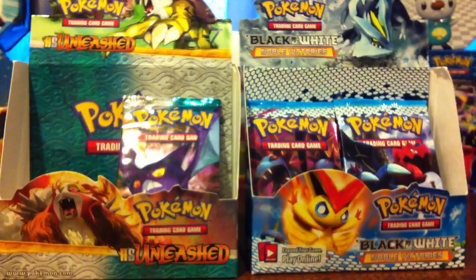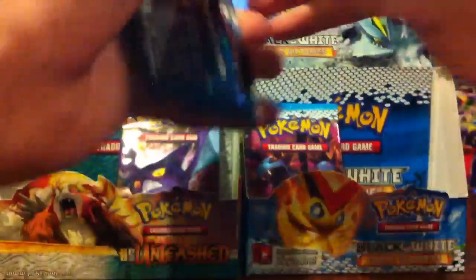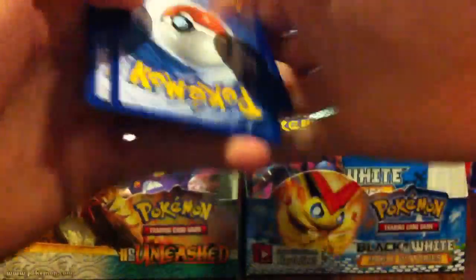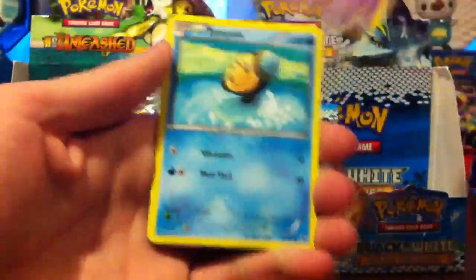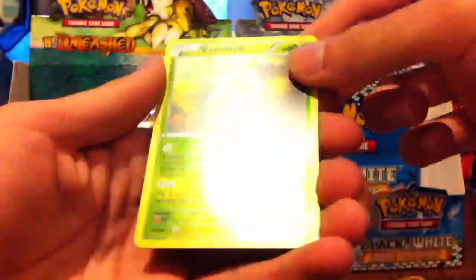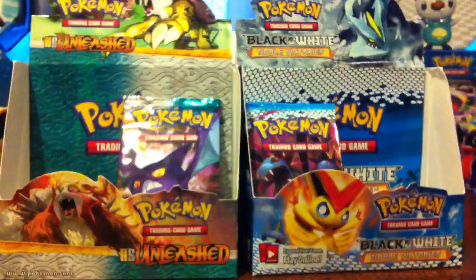Now we go on to another Noble Victories pack — let's go for the Druddigon. Shelmet, Silosis, Temple, Golit, Litwick, Simiseer, Duosian, Archon, Reverse Carablast which is a common, and the rare is a Liligant rare. Just another normal rare, but we're still doing great.